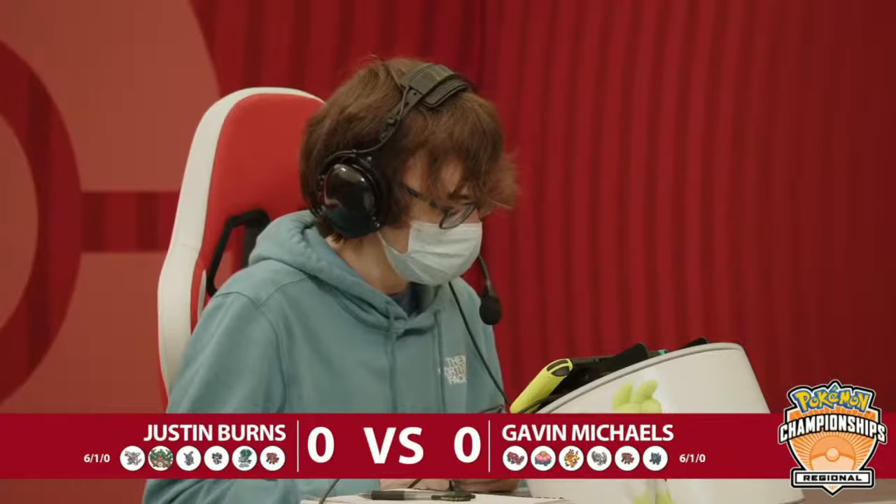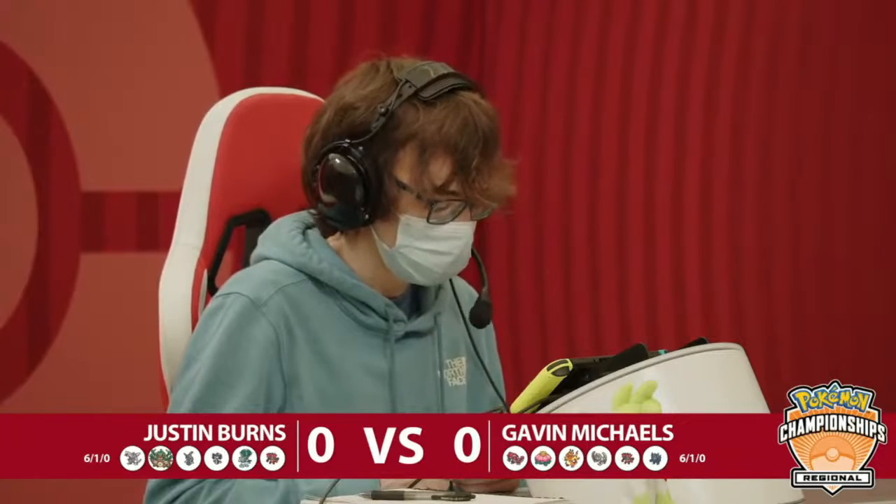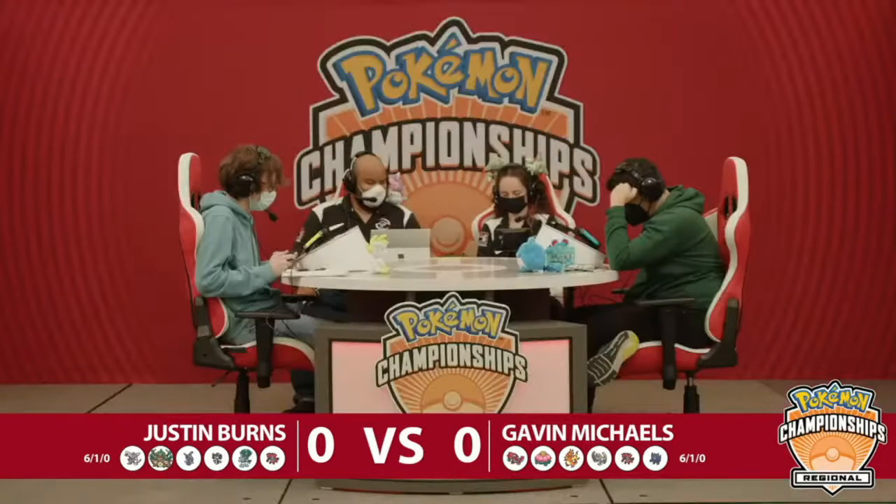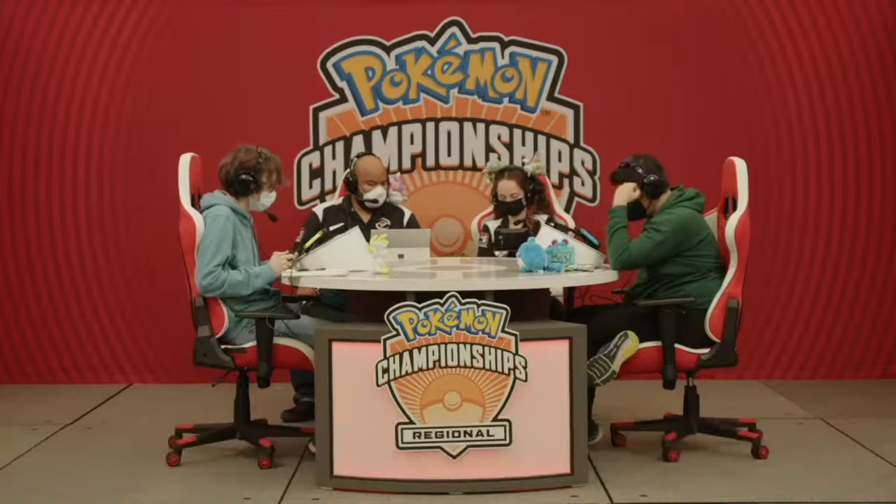If you're locked in because of Shadow Tag, at least you'll eventually be able to knock out the Gothitelle. There are a bunch of special attacking Pokemon on Gavin's side of the field. One thing you really have to be careful with against the Gothitelle-Incineroar duo is just getting a physical attacker locked in and having a useless slot for too much of the game.